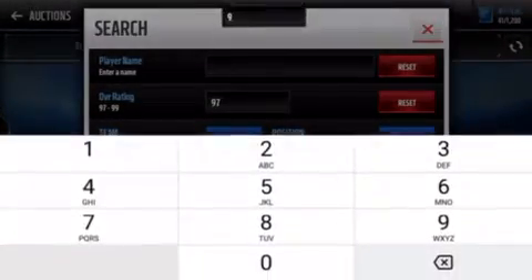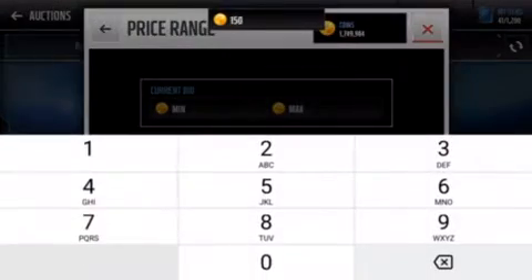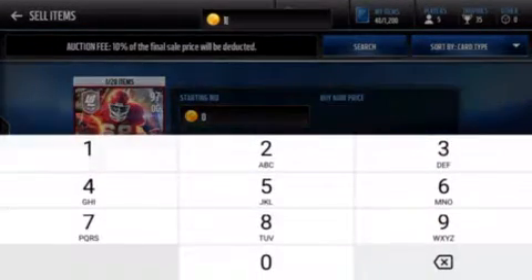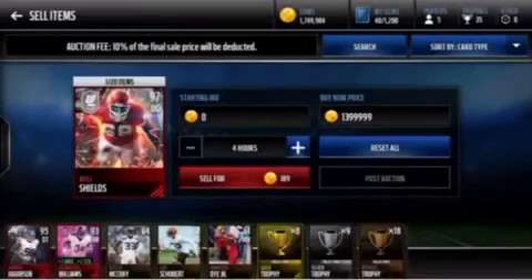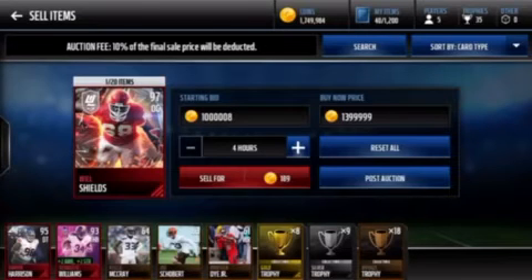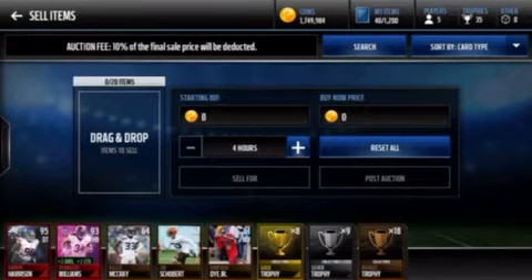Alright, he's 97 overall, going for 1.4 million. I'm gonna sell him for 1.3 million — 1,399,999 — so it's pretty much the same exact thing. And then I'll set the buy-it-now at 1 million. This is also a coin-making method, because as you can see, I spent like 1 million on buying the cards and now I get to sell them all.